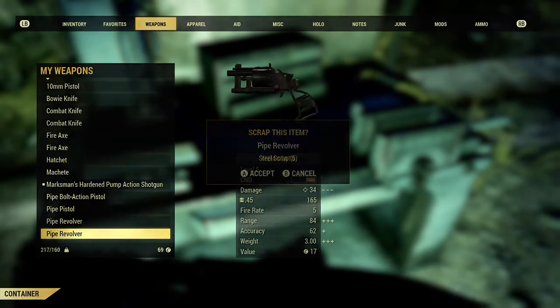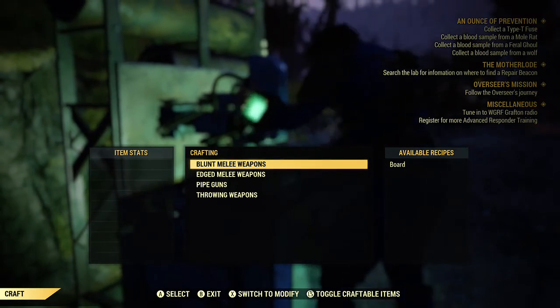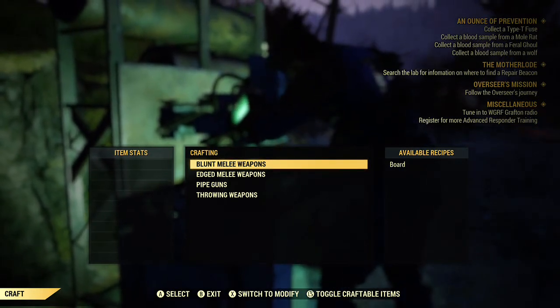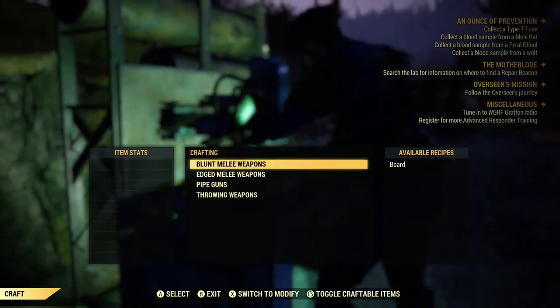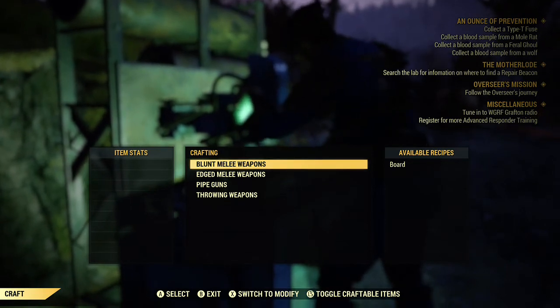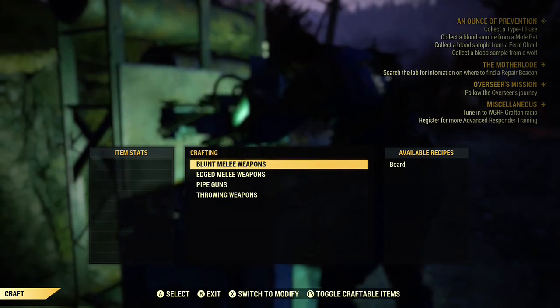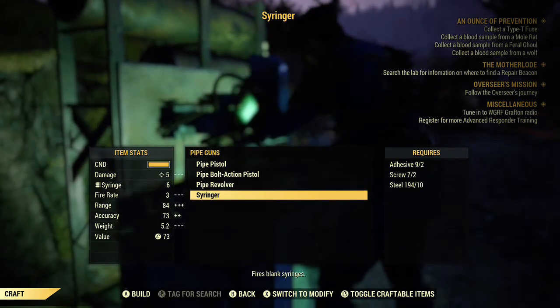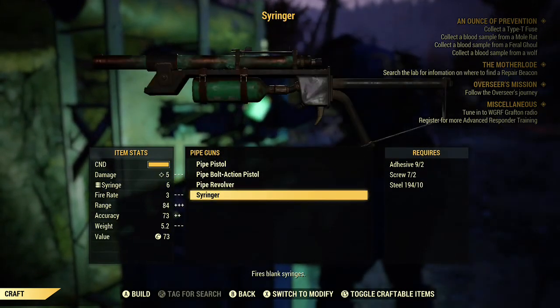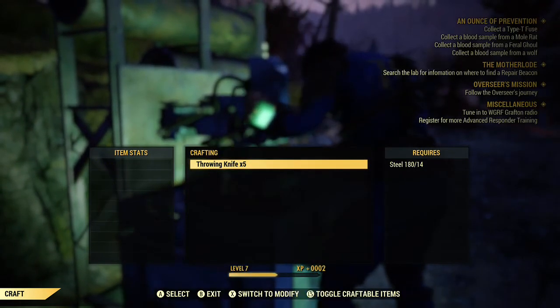A couple of things regarding weapons: they now have conditions. If you go back and play Fallout 3 or Fallout New Vegas, you'll notice that weapons have a condition bar — you can only use a weapon so many times before it breaks and you have to repair it. This has been brought back to add a sense of realism, because in reality you're not going to use a weapon over and over without expecting it to break. Once your weapon does break, you take it to a weapon's workbench to repair it, which refills the condition bar.